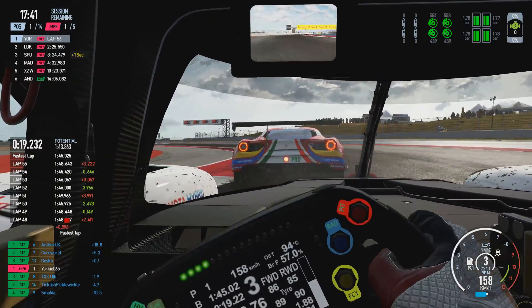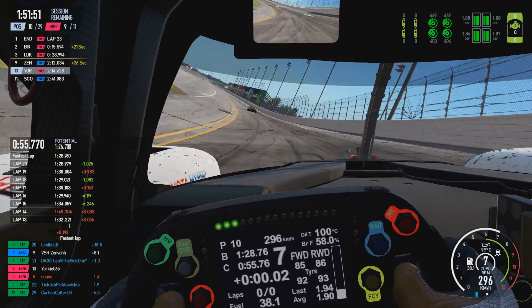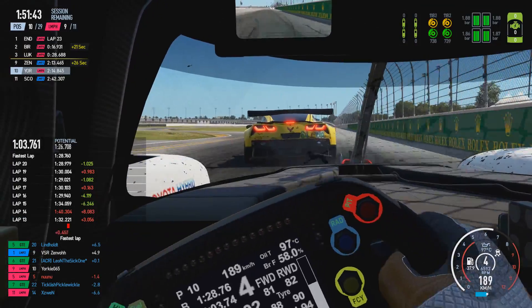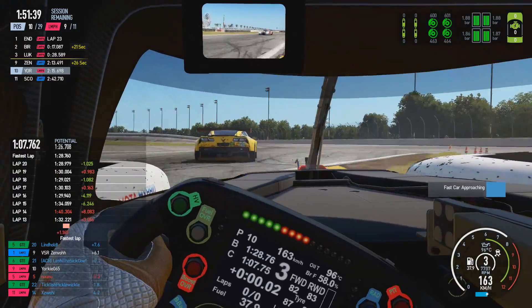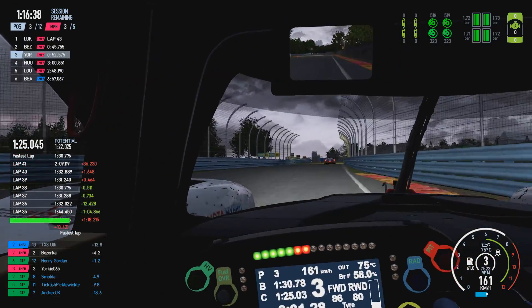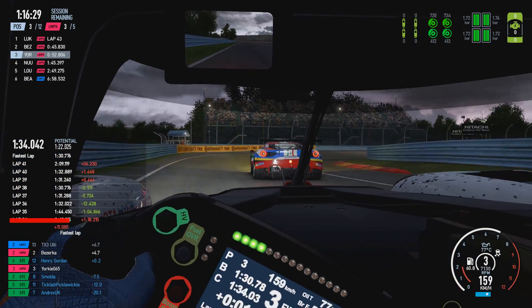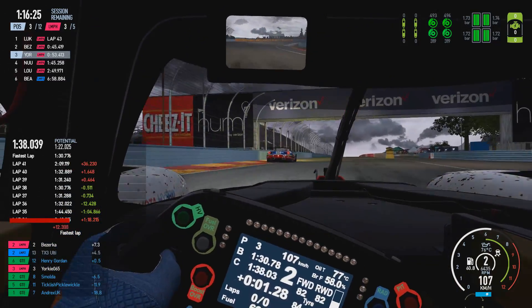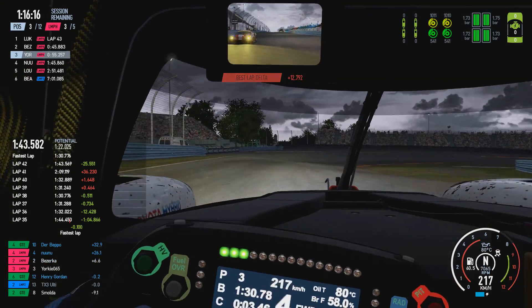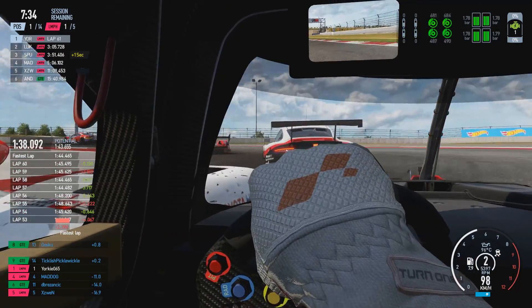If you're coming up to a corner and there's a right-hander coming up, before the braking zone move over just to the right of the racing line to clearly show that you are in a way defending the corner. This should signal to the faster class driver that you don't want them to pass there — perhaps because there's been a spin or crash ahead that you've seen but they haven't, or simply because you don't feel it's safe there and it would be better to wait for the next straight or a more suitable corner.